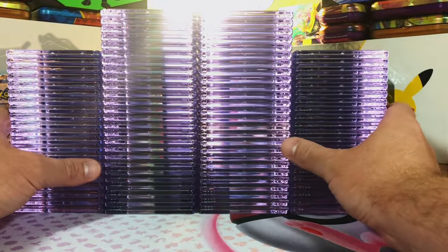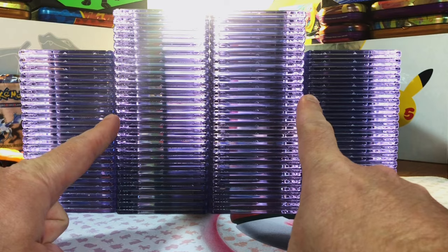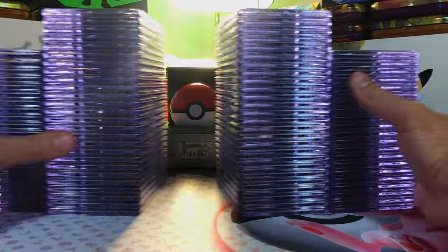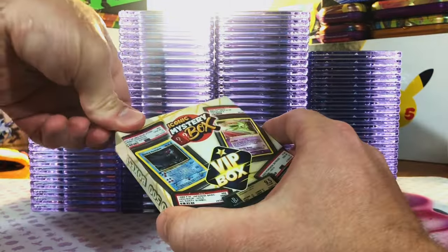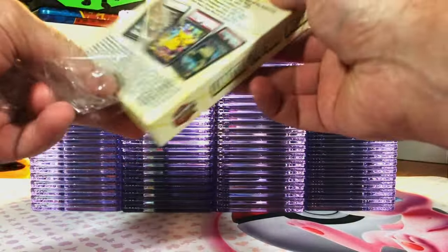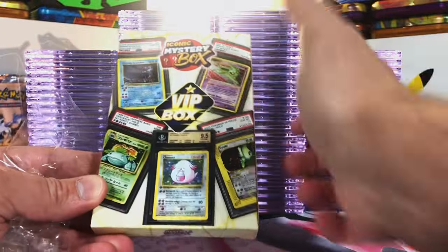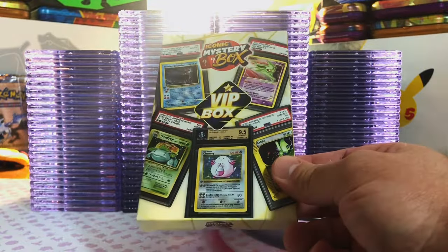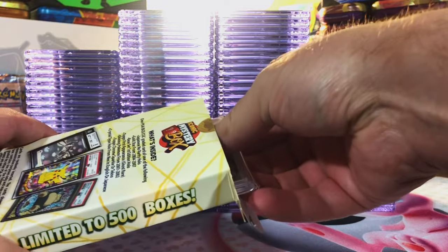Today we've got another massive CGC return, a huge giveaway, and we're going to start with another iconic mystery box. Hey everyone, welcome to the channel. We're just going to start off with this VIP box — if you remember, these are all hit cards: first edition shadowless, ghost appearances, Topps Chrome, shining cards, gold stars, crystal hollows. Last time we got the PSA 10 Nidoran sparkle. Let's see what we get this time.